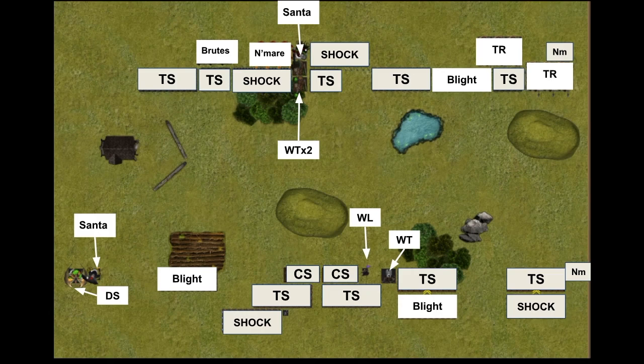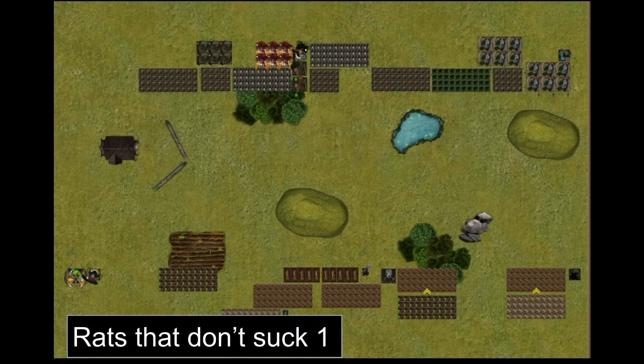On the left, my plan was to pop Santa and the demon spawn up the left flank to get some positioning on his hordes there. The nightmares are expensive but do have decent breath attacks, plus he's got two weapon teams. If I could pick those off it might be useful. His brutes are a glass cannon — it might be nice to try and shatter that. And there's my swarm choir as well.